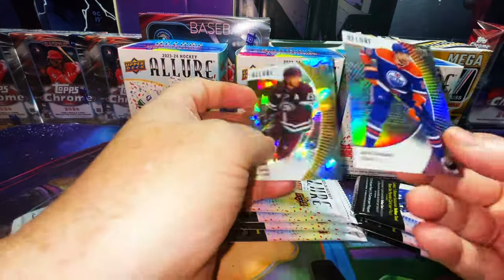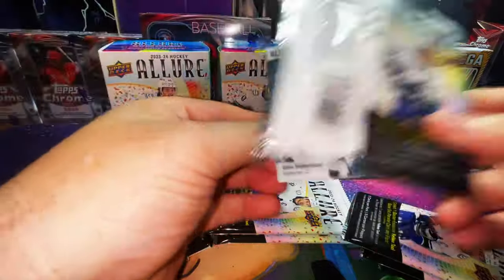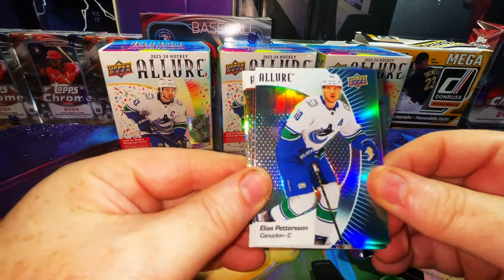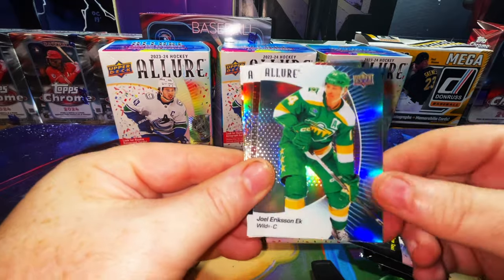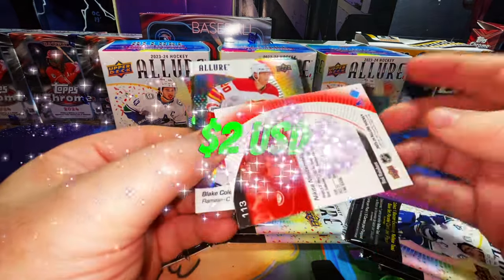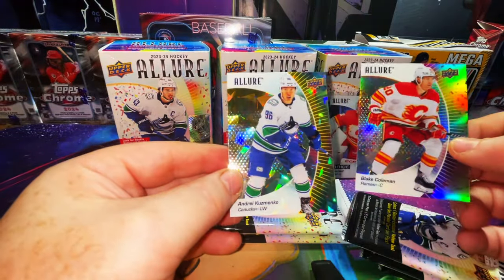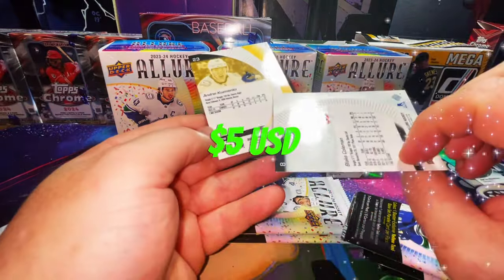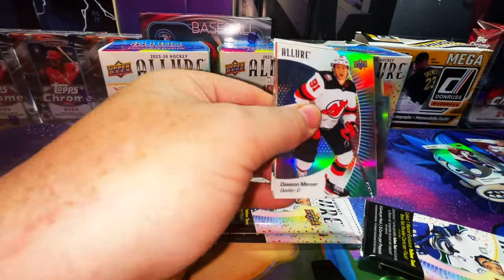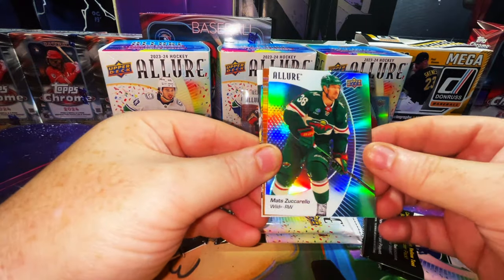Leon Draisaitl confetti, and here is another yellow taxi. I like the fact that they put the name on the back of the parallel - that's pretty cool. These cards are in my opinion way undervalued - not the sealed, I'm talking about the singles. There's Elias Pettersson refractor, Joel Eriksson Ek refractor. Another rookie is Nikita Nesterenko on a red rainbow. Our confetti is Blake Coleman and our yellow taxi is Andre Kuzmenko.